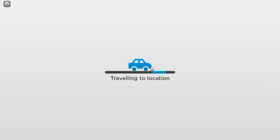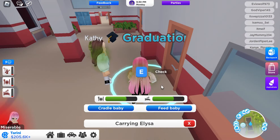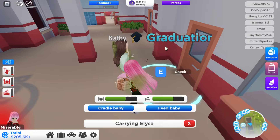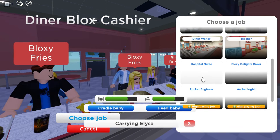I'm doing a high-paying job because it is really easy to find money quickly. But to do high-paying jobs you have to graduate from the lawyer school. Let me show you how to graduate — as you can see I had already graduated. You have to complete all these math questions in order to be graduated.